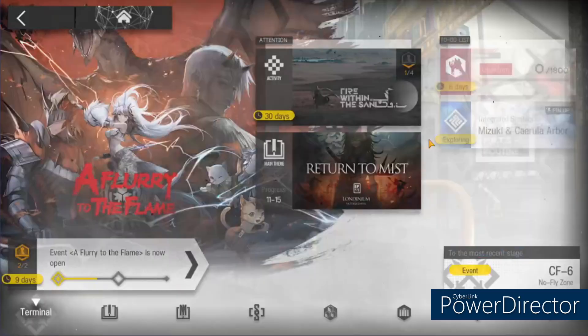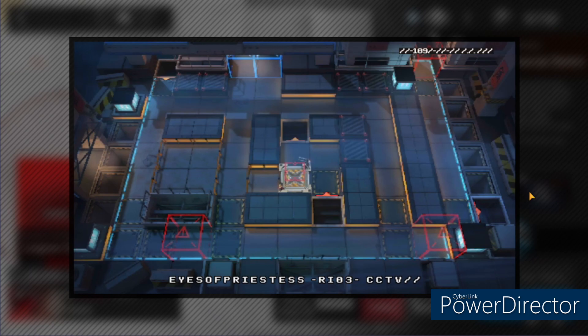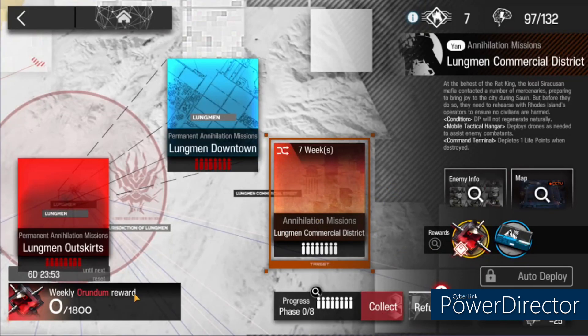Hello everyone, Rossabels here, and it should be new annihilation time. We're gonna be fighting the Lungman Commercial District — very ominous. I'm confused about this; I'm guessing this is gonna be a boss of some sort. We don't know how this is gonna go. Let's just get into it — we just have to successfully do this once and then we auto deploy afterwards.